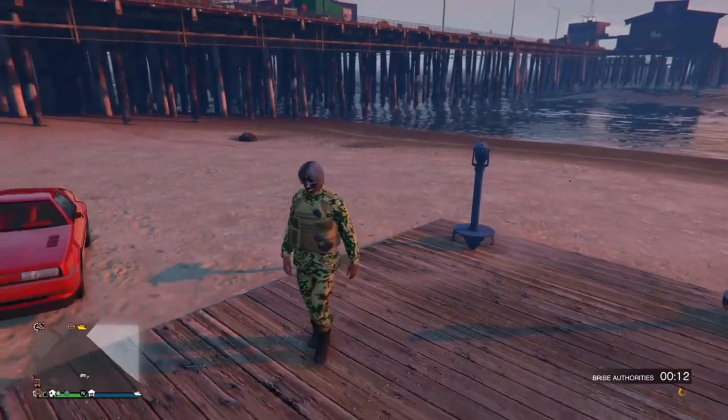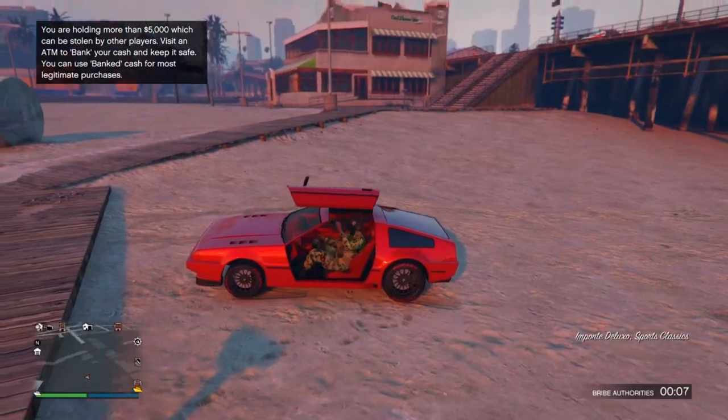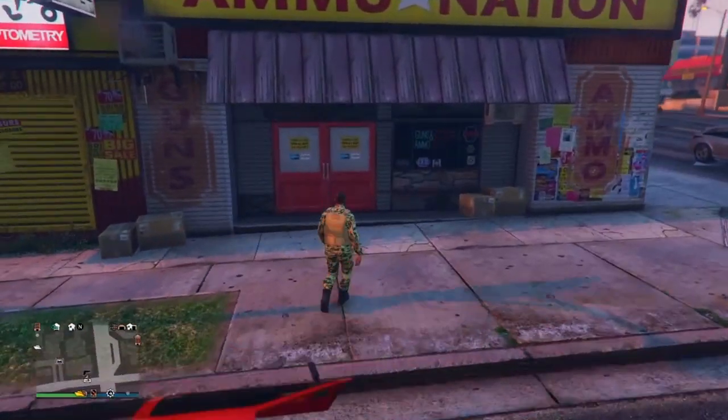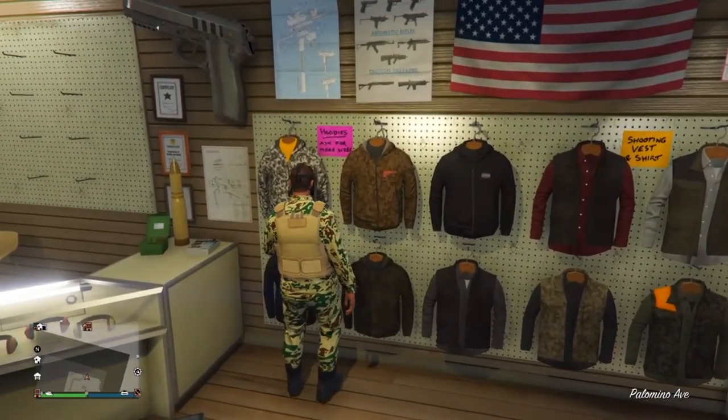Go ahead and open the interaction menu and select the outfit that we just saved, then walk away from the telescope and the gas mask will transfer over to this outfit. From here, come over to your closest ammunition store — I like this one because the clothing store is close to it — and go ahead and save your outfit.